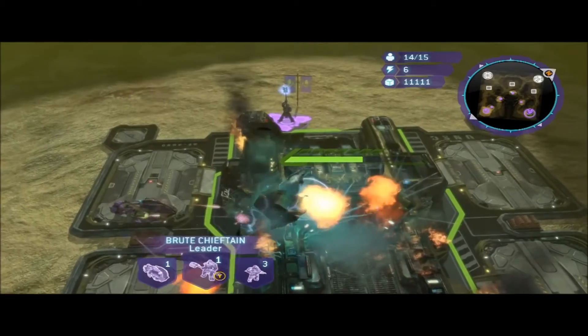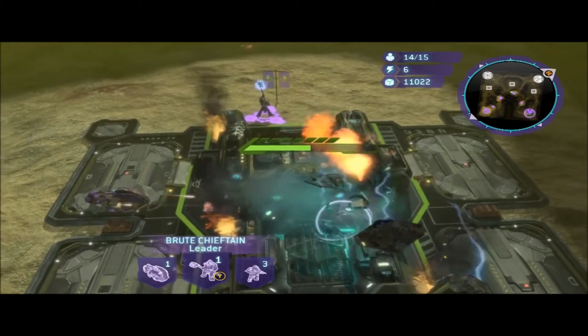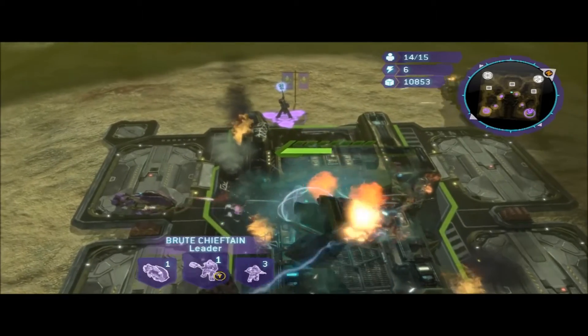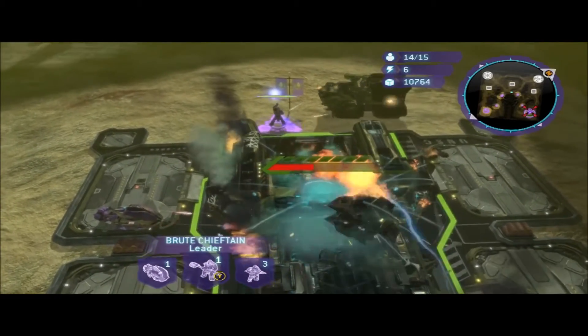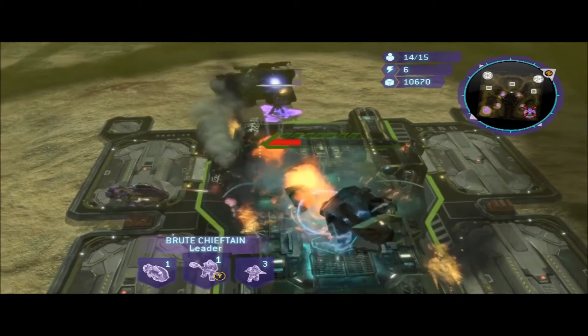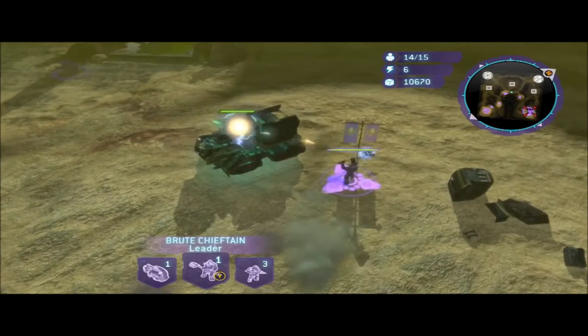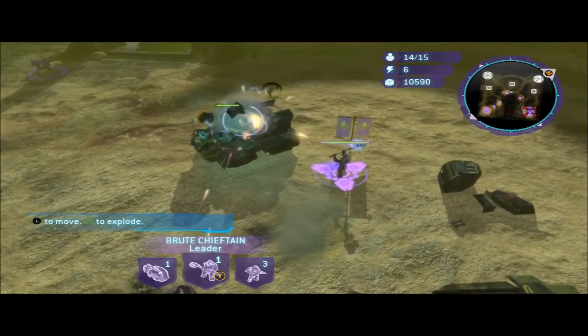So I'll just start up a game of deathmatch on any map, 1v1, set it to Easy AI, and make the opponent Cutter. It could be any opponent, but I find Cutter's the easiest. If you're playing as a human leader, you want to spam Warthogs — you'll end up spamming Gaushogs because it's deathmatch. Just send them all directly to his base and it'll blow up very quickly, and you'll get the win.